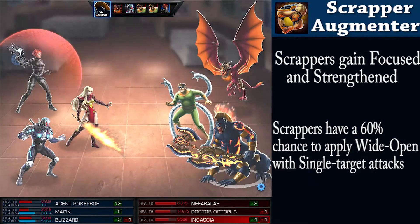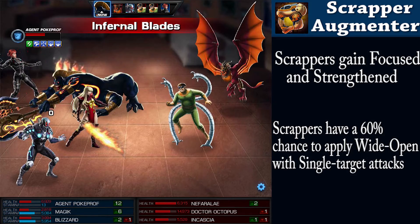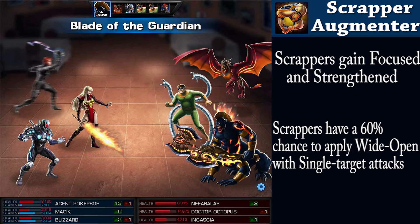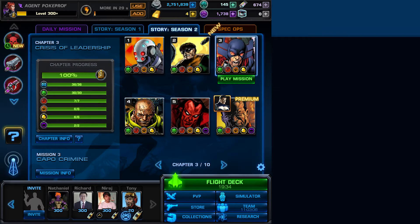Designed for the agile fighters in mind, this gives them the strengthened and focused effects, while also allowing them a 60% chance to affect your foes with wide open.